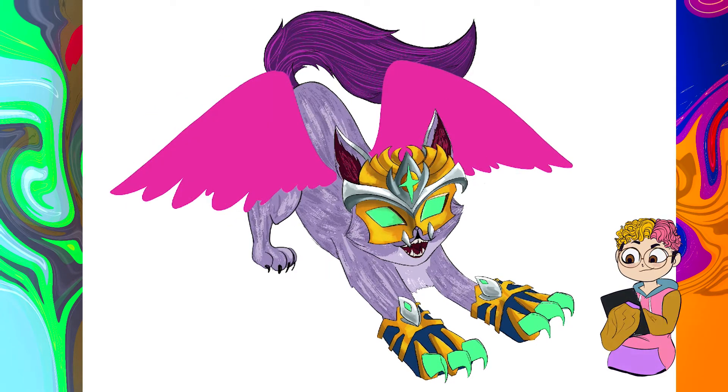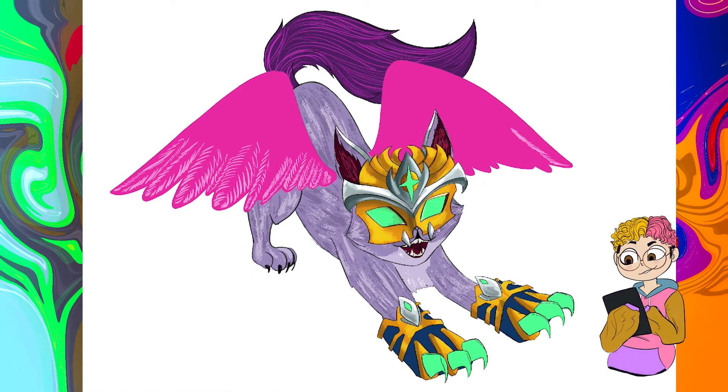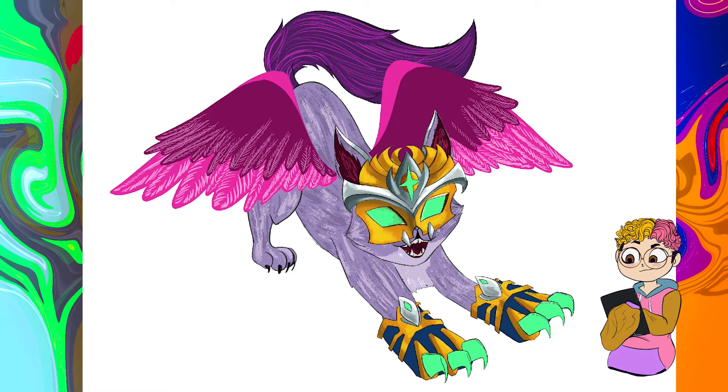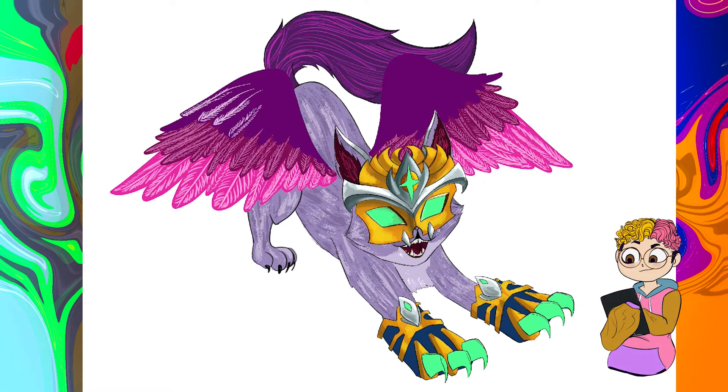For the mask, I basically kept the same mask from the Sapphire route. Basically in Skylanders, if you don't already know, you can always choose between two routes when you level up, and I always preferred the Sapphire one because I thought it was prettier. So that's the one I took — I kept the mask because I thought it was cooler than just the golden mask she has originally. Then I changed the light-up color from pink or purple to green because I thought it would really contrast well with the pink of her wings.